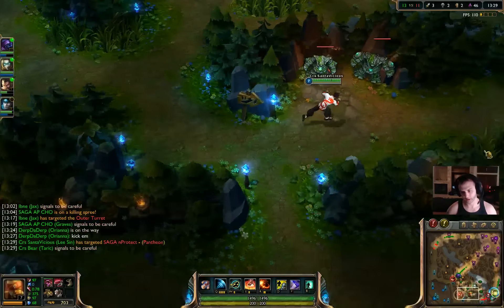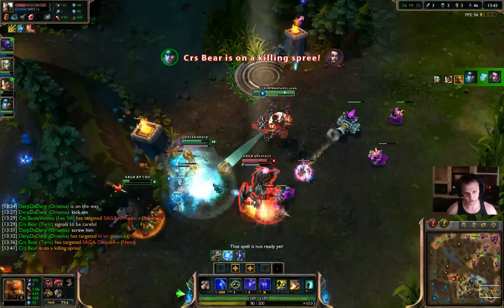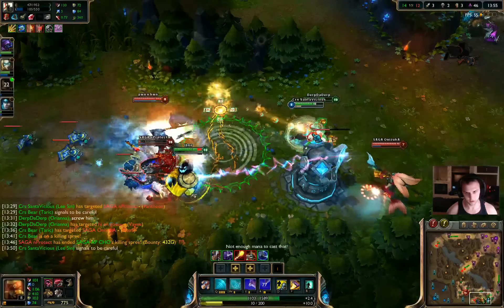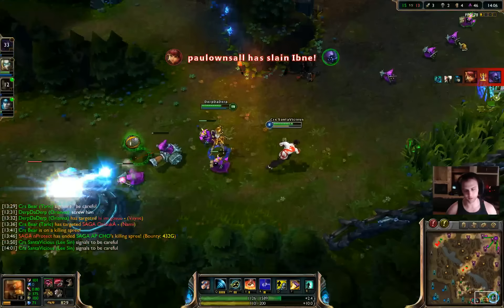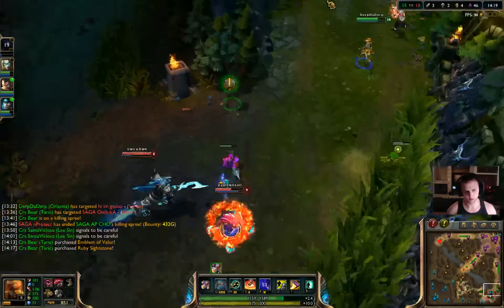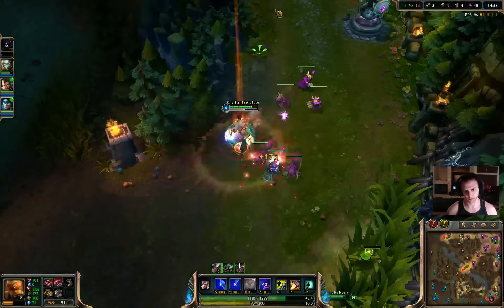I'm moving down here with Orianna. There is a Pantheon down here so this is very dangerous — it will be a 4v3. Oh god, Pantheon is coming. Orianna basically messed up there because he used his ultimate before I Q'd in, so he didn't ulti anybody. He still has ultimate. I'm not sure I want to fight this — he's getting chunked out very hard though. I probably shouldn't have kicked Pantheon into Graves. I think Hecarim still has ult, so I'm going to hold off on kicking in like that. Graves is going to get a lot of farm off top.